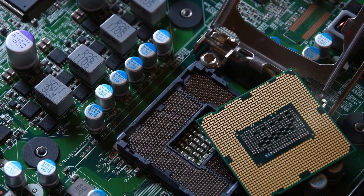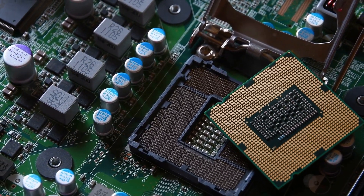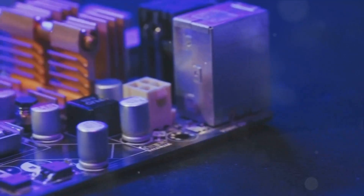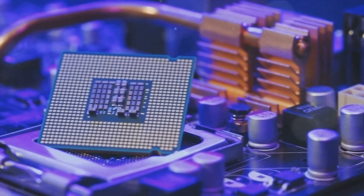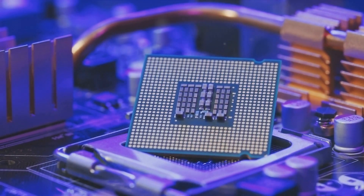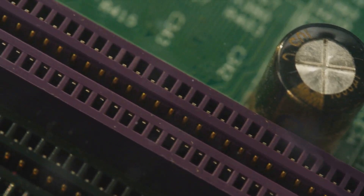Start with the CPU. Locate the CPU socket on your motherboard — it's usually square and contains a lever. Lift the lever, then carefully line up the CPU with the socket, ensuring the golden triangle on the CPU aligns with the triangle on the socket. Once aligned, gently lower the CPU into the socket and secure it by pushing the lever back down.